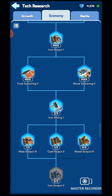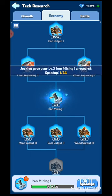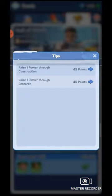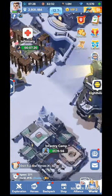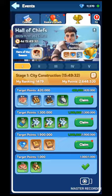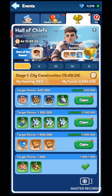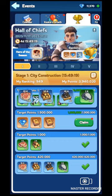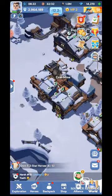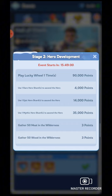Hall of Chief has two types: Generation 1 and Generation 2. The tasks are not the same — Generation 1 is a little easier and has fewer tasks, so today I'll talk only about Generation 1. Generation 2 Hall of Chief is almost the same as King of Ice Field or SVS, so you can check those guides. The main difference is the number of days: Generation 1 has five days, Generation 2 has seven days.